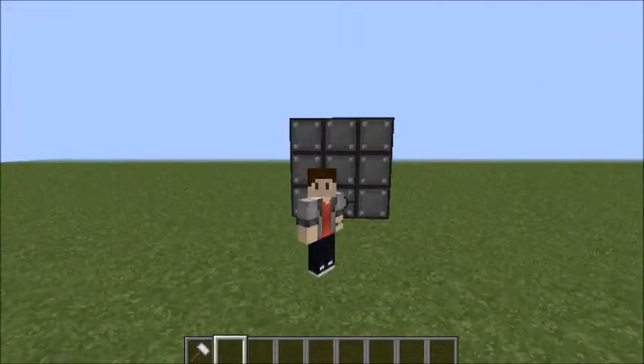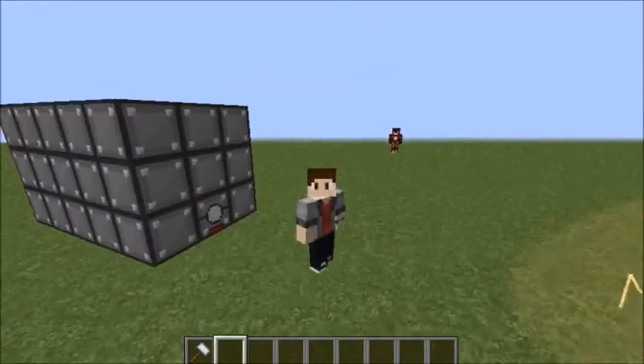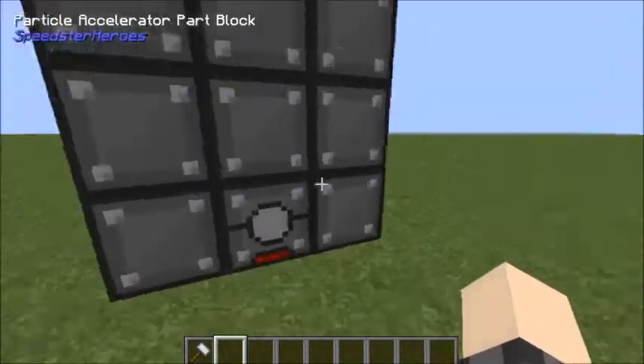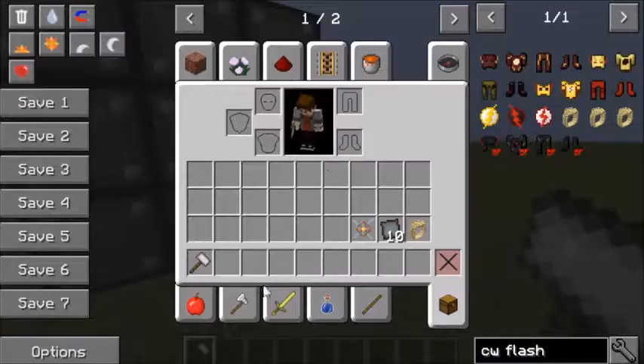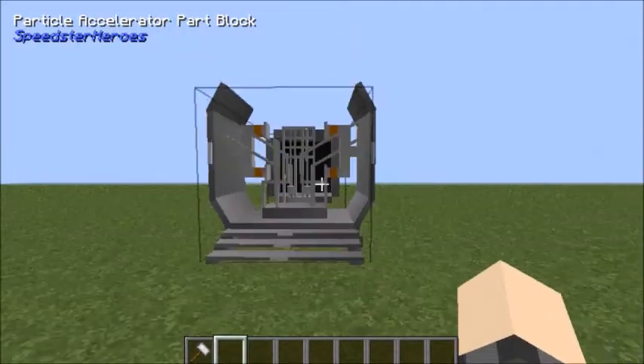I don't really do the whole crafting recipe thing, but I hope you guys enjoy this. This is a speed force dampener — we'll find out what that does later. What we're gonna do is take a hammer — by the way, this is how you make a hammer, like so — and then you're gonna right-click the block, and then this is what you get.